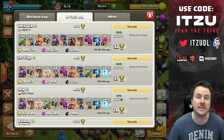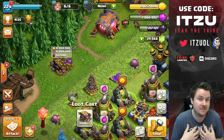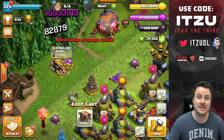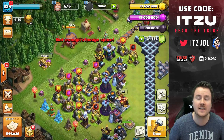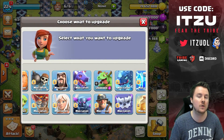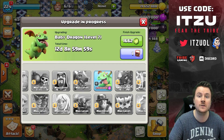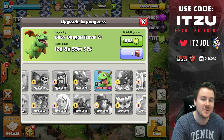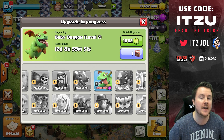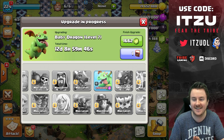You might wonder why I had that loot card showing 16 million of each resource and a lot of dark elixir. My attack log is pretty old — my last attack was nearly 20 days ago. If you're not in Legend League and haven't collected resources in a really long time, you get a big loot card. Since the new loot card stacks up over time, that's why I had such a large amount.